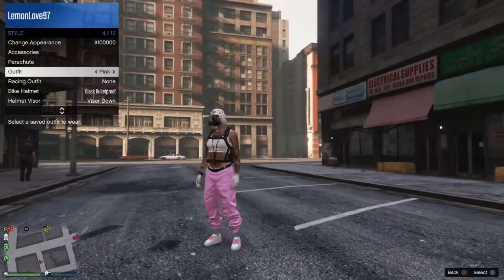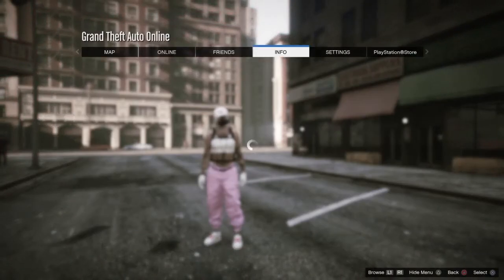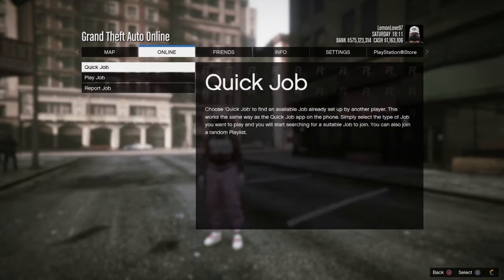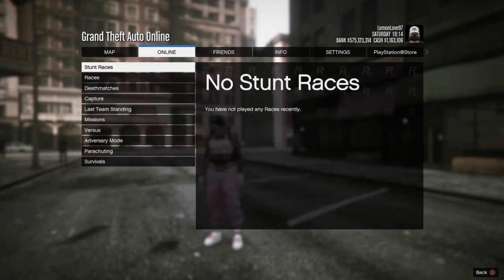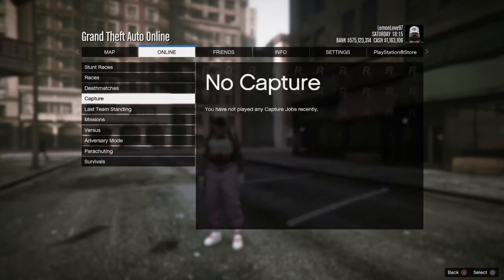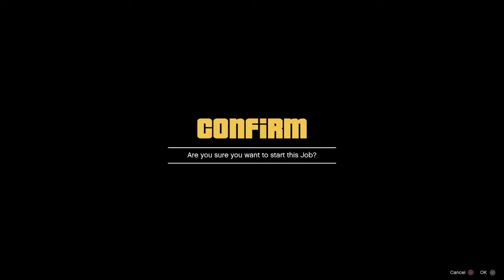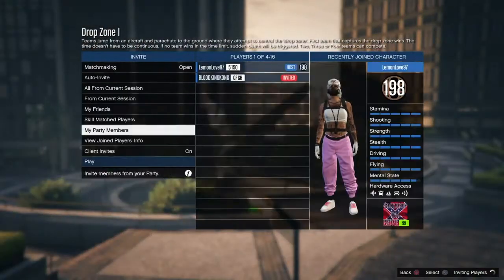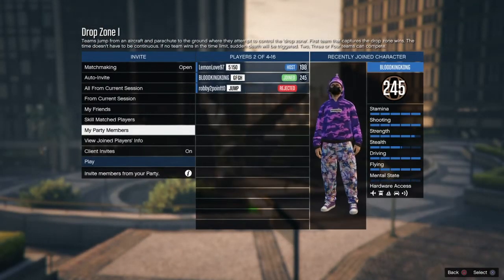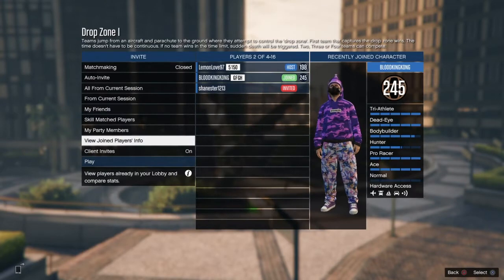As you can see, I have the purple and pink joggers, however I did want to put the helmet on for the pink joggers. So what you're going to do is go to jobs and play adversary mode and do any of the drop zones. I chose drop zone 1 — it really does not matter. The only thing that changes is where you will spawn in once you're done with the glitch. You're going to want to do this with four people. Shout out to Blood King Kong and my cousin Shane who helped me with this video. I'll put their channels in the description.